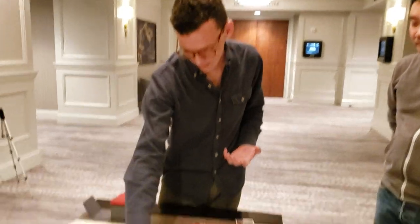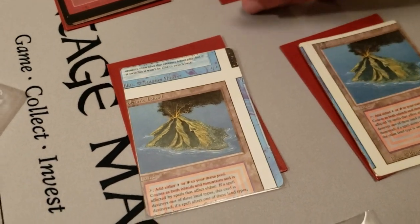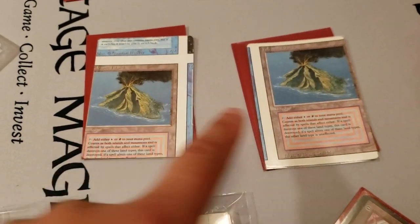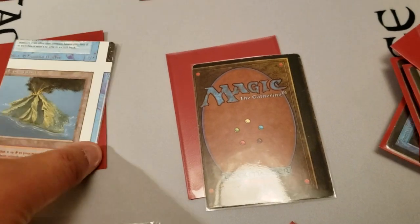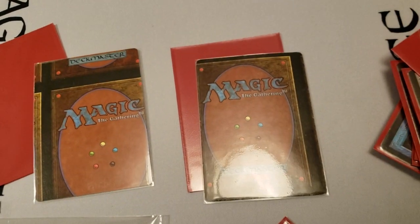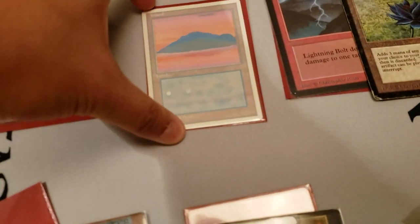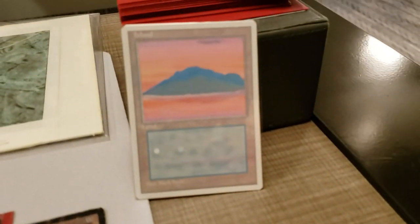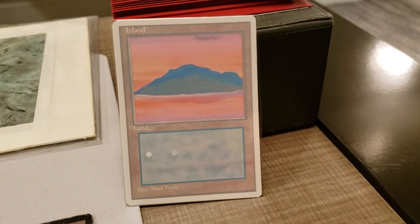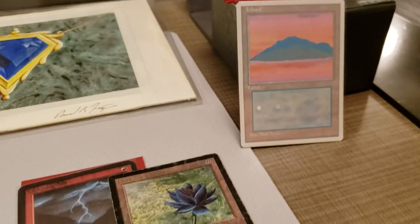We were talking about NFCs — non-factory cut. This is NFC, and this is actually factory cut. I have all 40 miscut duals: NFC and factory cut. People ask how many duals I have that are factory cut versus NFC. This is a 4th Edition Island that's missing all of the black ink. They apply the ink in layers — this one was printed but there's no black. It's a beautiful island.